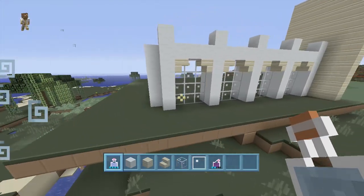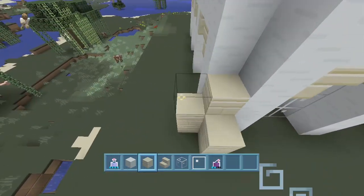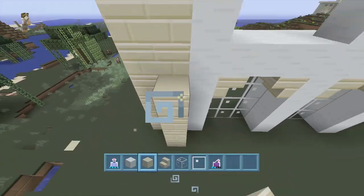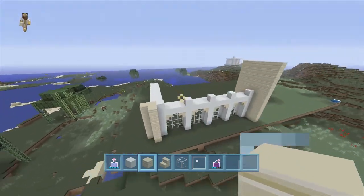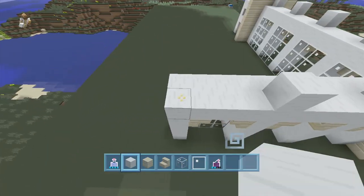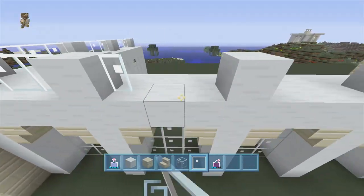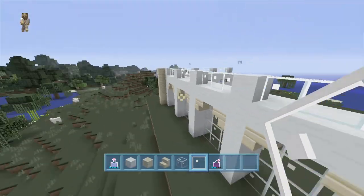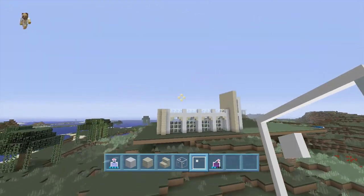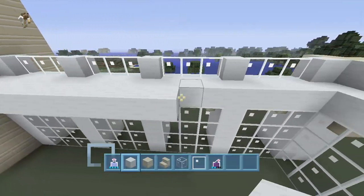I don't like how this looks — I feel like we should have a sandstone wall here. So let's make a sandstone little wall that's gonna go one block above like this. I like that — in my opinion it makes it look a little bit better. We're gonna do the same thing going across to here and add glass panes in the middle to act as our railing. So far I'm liking how it looks.